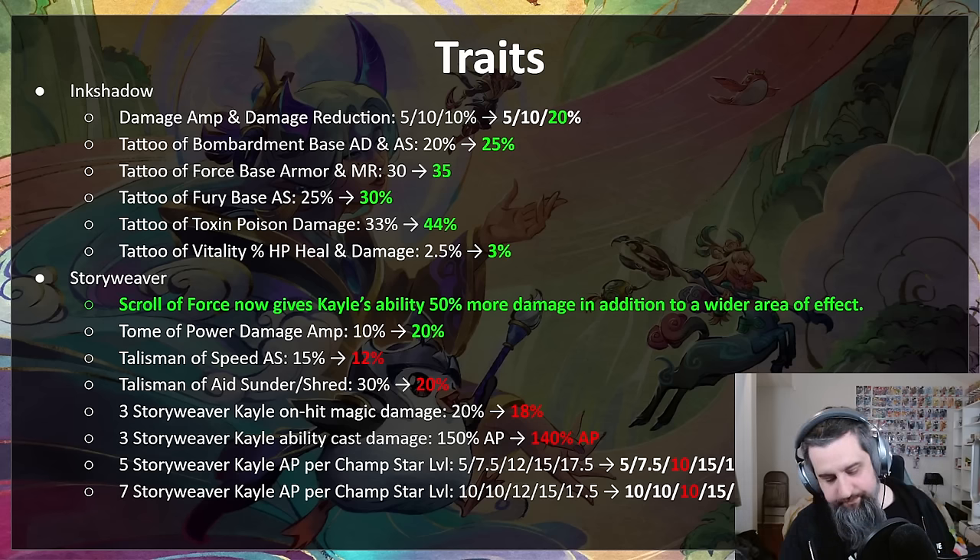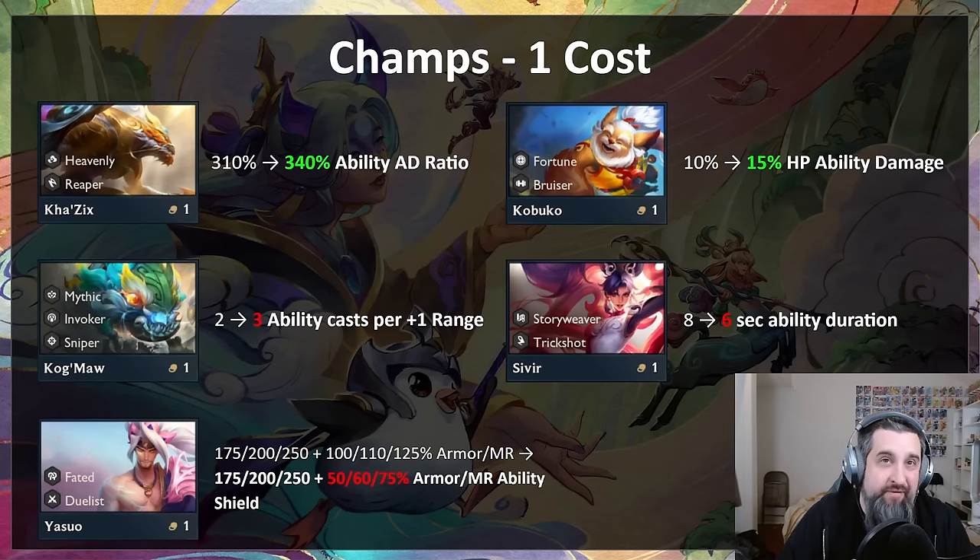On the champion side: Kha'Zix re-roll isn't really a thing, but we want Kha'Zix to be a better early game choice, so he gets more ability AD ratio. Kobuko was a fun champion but underperforming — his spell will now hit harder based on his max HP, making him and his hero augment better. Kog'Maw's damage is fine, but he could reach your back line too quickly with blue buff and Shojin. We're raising the number of ability casts needed before he gets his plus-one range, so he'll be stuck on the front line longer. Sivir's ability lasts a little less time — a nerf to story weaver and trick shot.